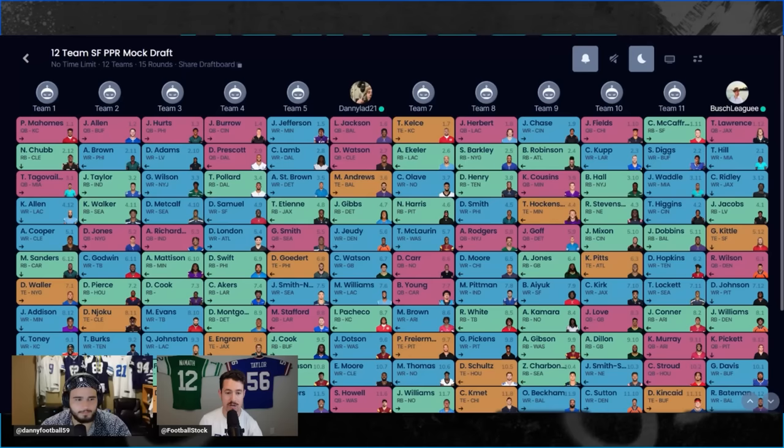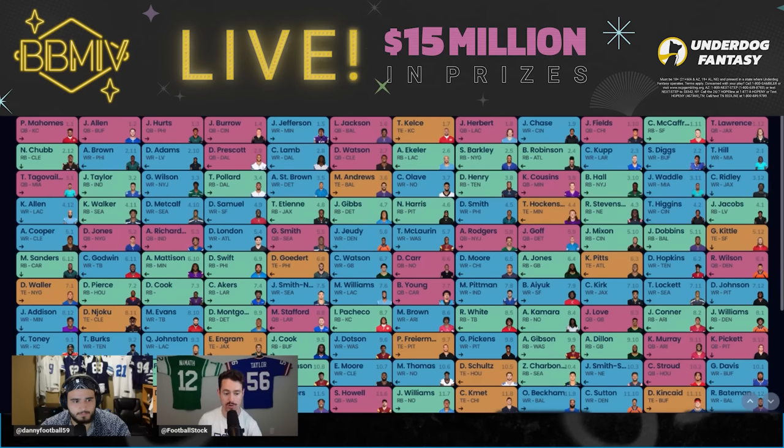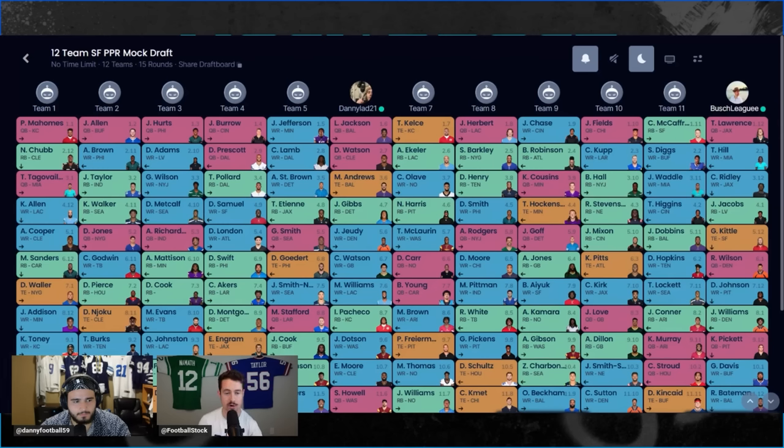If you made it to the end of this video, you can get our super flex rankings, our overall rankings, and all that stuff by going to Underdog Fantasy and depositing just $10 using code FSE. You'll get our entire draft guide for free, which has a lot of super flex content and quarterback stuff — very applicable to this video. If you enjoyed, leave a like, subscribe to the channel, and comment down below what you thought of this video or what you think of super flex in general.